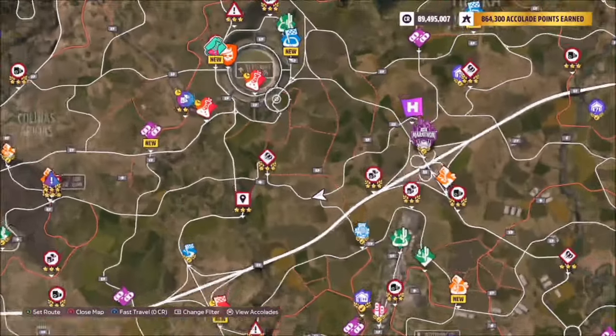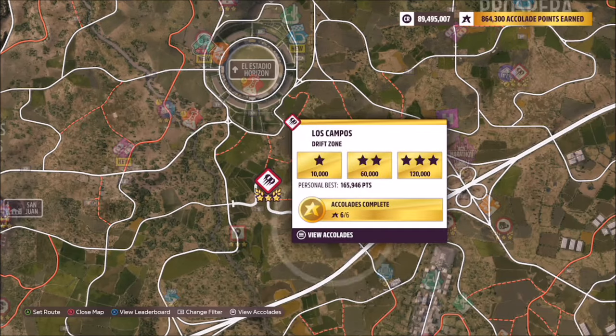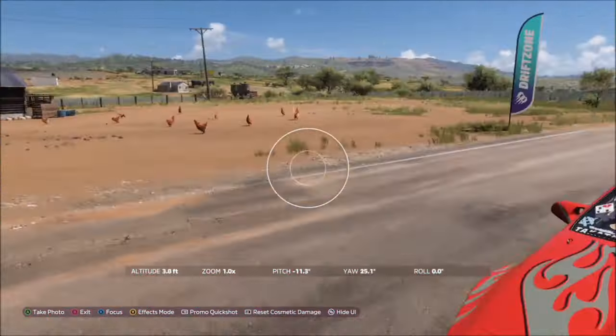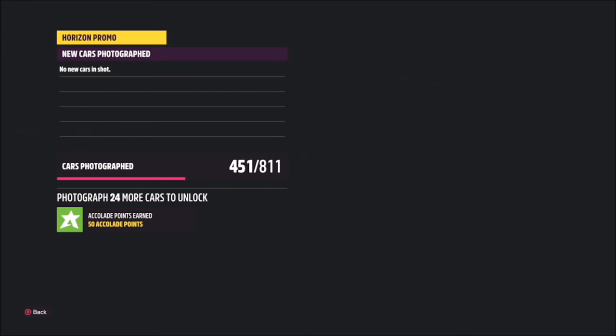It doesn't really matter where you go. You can tell where the start gates are because there's a thicker bold line over the road. Once you get to either start position, all you want to do is drive up to it or drive through the gate — it doesn't matter. Then hit up on the d-pad and take a Horizon Promo quick shot.